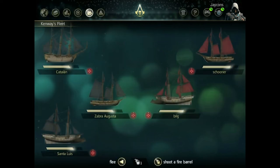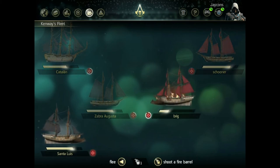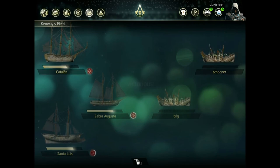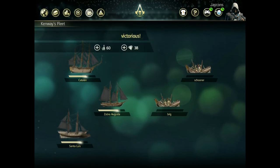You can see what happens here. After the battle is done, if you win, you actually get some in-game gold that you can work with, which is a great added bonus. And there you have it — that's a quick look at what battles look like.